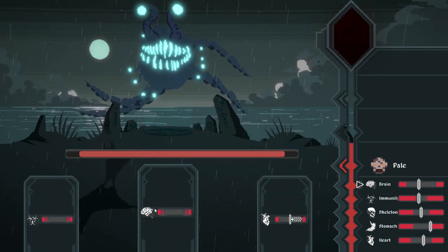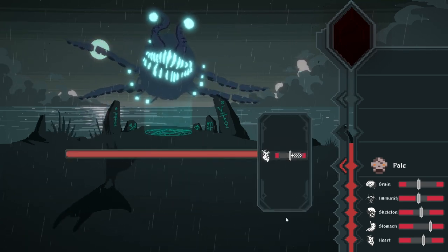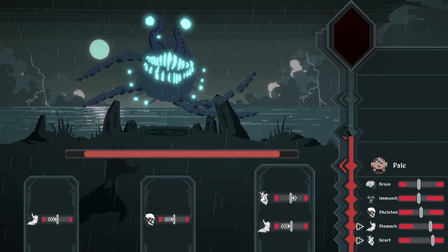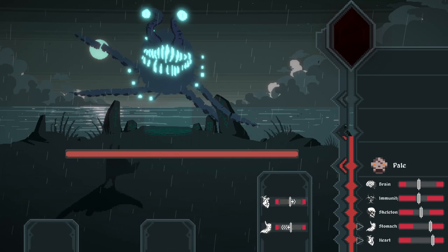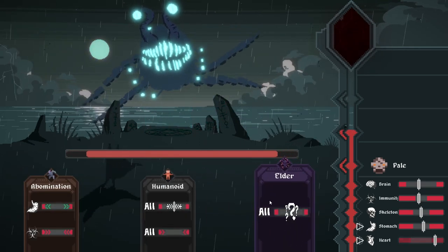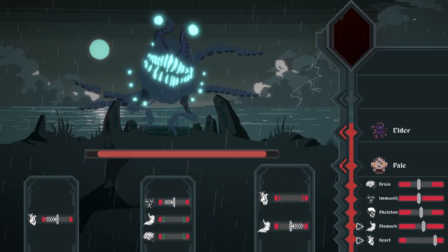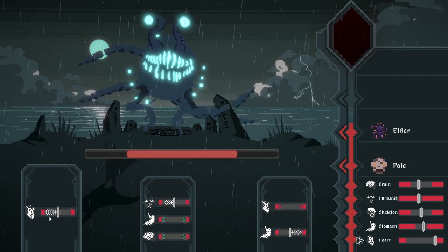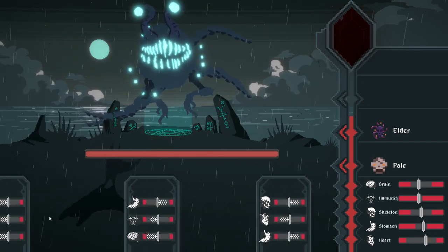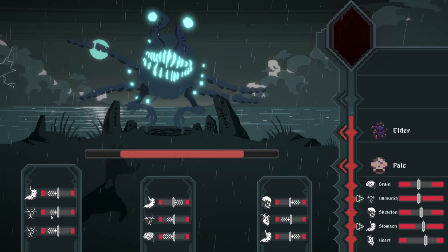Things do seem to be speeding up, I need to choose things faster now. Heart is up, stomach down. This is probably a good one now - 'Danger Elder' - let's see what this does. We actually probably want to bring the heart quite down. Maybe I have to get these two red bars to meet somehow.